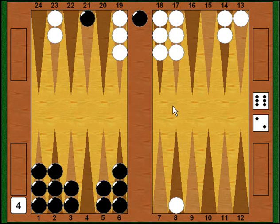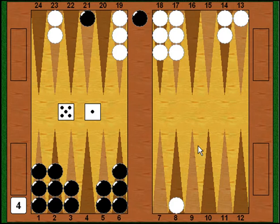I own the cube at 4. Myberg rolls a 5-1 — one of his less good numbers. Most of his 5s didn't really do anything, so he brings another builder in by playing from the 12 point to the 7 point, then shuffles a checker from his 17 point to his 16 point. He's really just getting ready for next turn — there isn't too much happening right now.